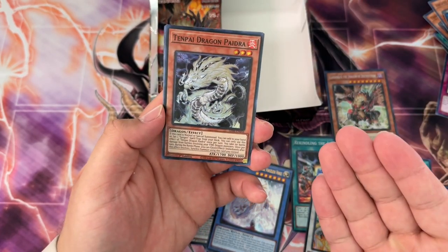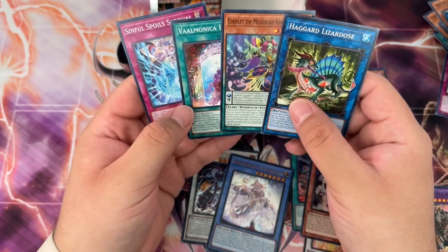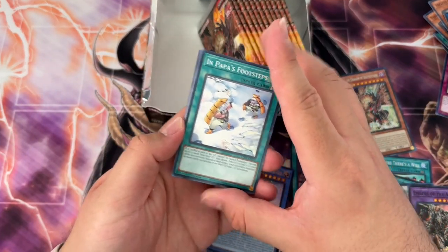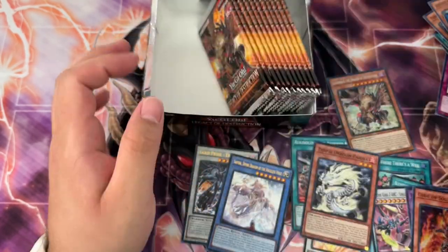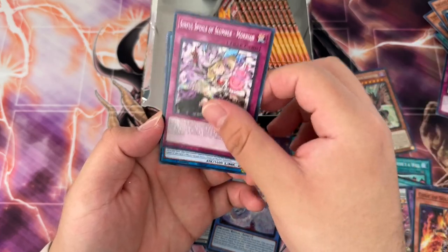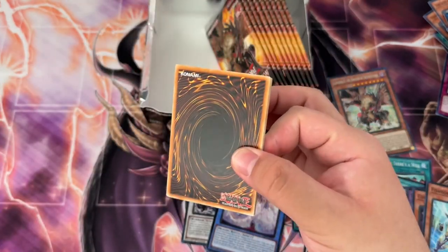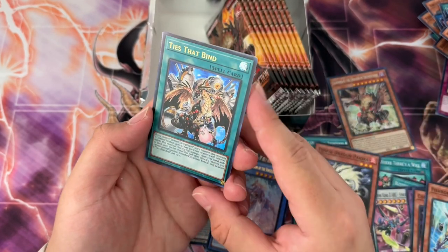Hell yeah — Tenpai Dragon Hydra, that's an 18-dollar card right there! A lot more of the Tenpai dragons should have been at least one more super rare — a Tenpai dragon that isn't an extra deck monster would have been pretty nice, since extra deck monsters are typically a one-of. I haven't opened up that many Legacy of Destruction packs — I actually opened more Phantom Nightmare product, but that's not really my fault because there was nothing in the store.